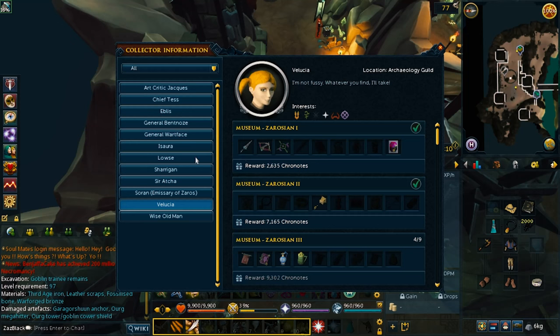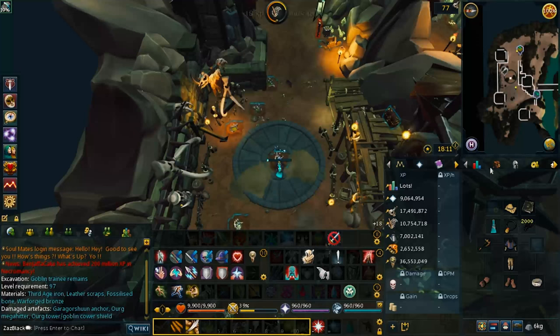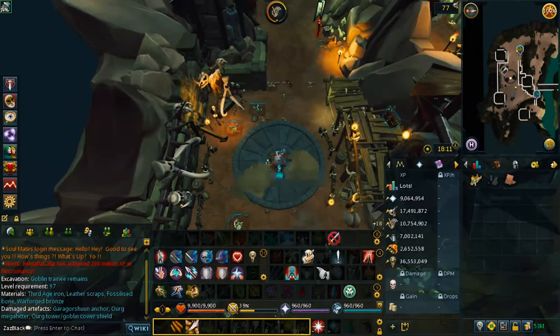But it's mainly the artifacts that you need the most. For example, this Nicolium Focus book — you need six of these books to put them into the collection block with the collectors around the guild. Some collections require two, four, or five artifacts; this one requires six. You must collect and then repair them because they come out damaged.